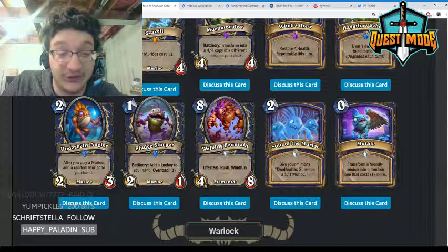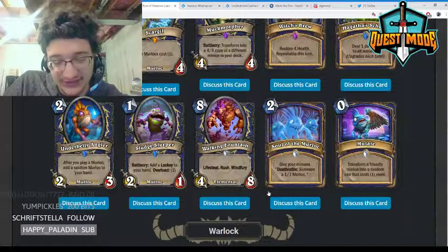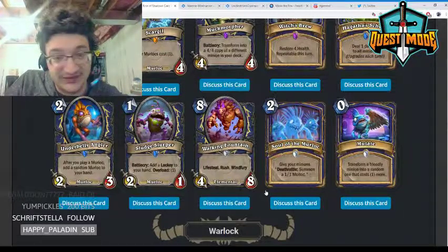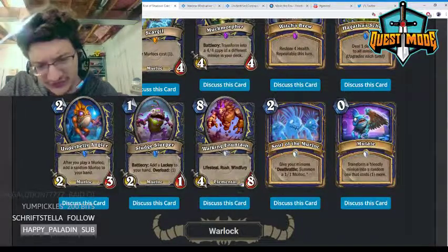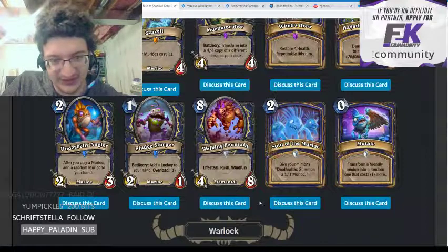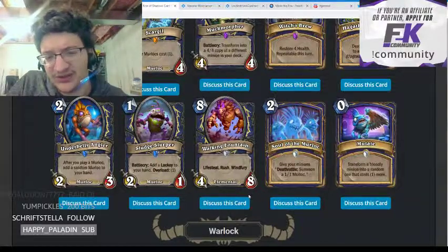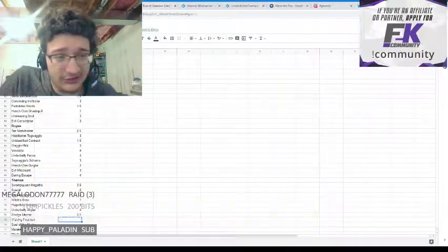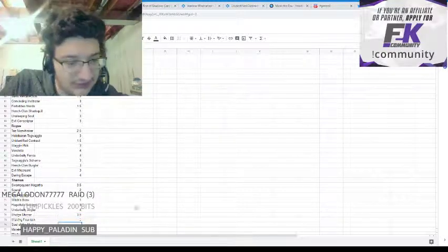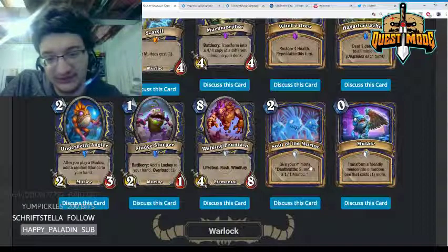Walking Fountain — eight mana 4/8, Lifesteal, rush, windfury. The card seems very powerful — being able to heal eight and kill two things the turn you play it seems very very strong. This is another payoff for Corpsetaker, maybe making that a little bit more playable. It's also just a good card by itself; I think it's quite strong.